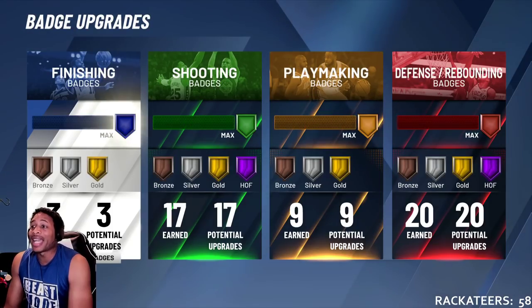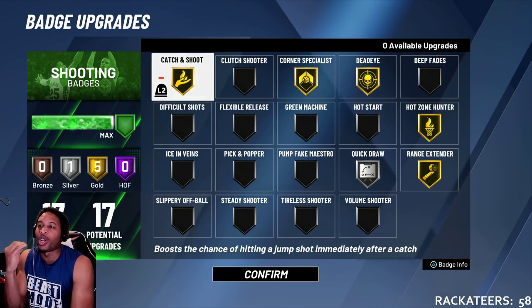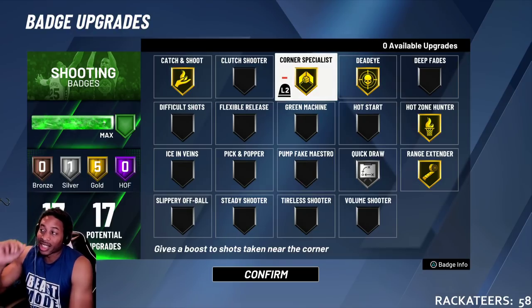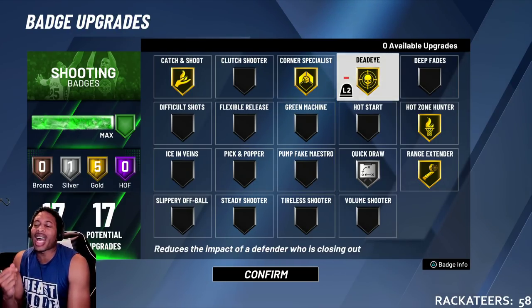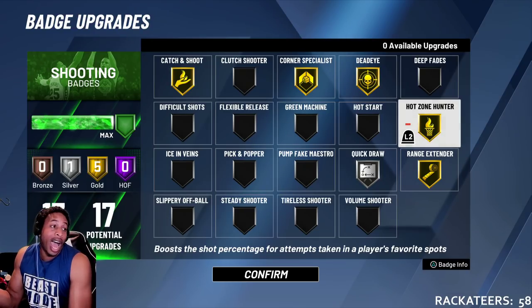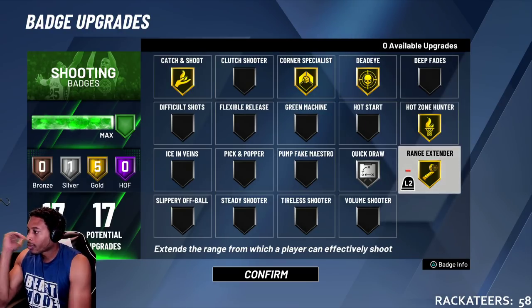These are the best shooting badges for this shot. Catch and Shoot — gold. Corner Specialist — gold. Dead Eye — gold. You're going to be doing a lot of catching and shooting and people are going to be closing out. Hot Zone Hunter — gold. Range Extender — gold.